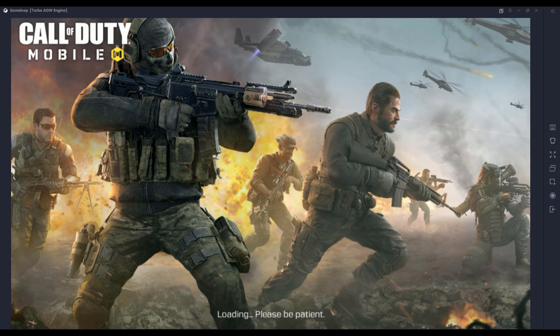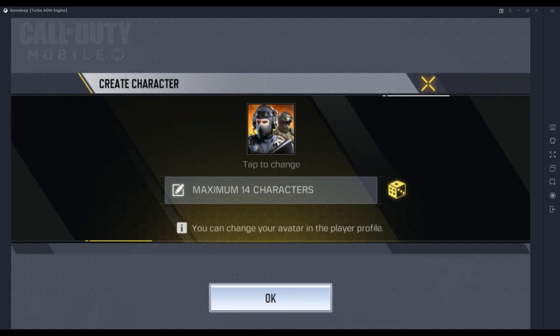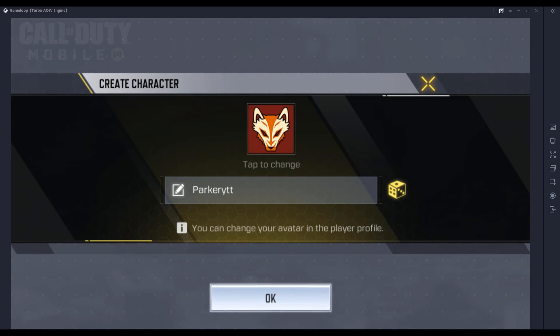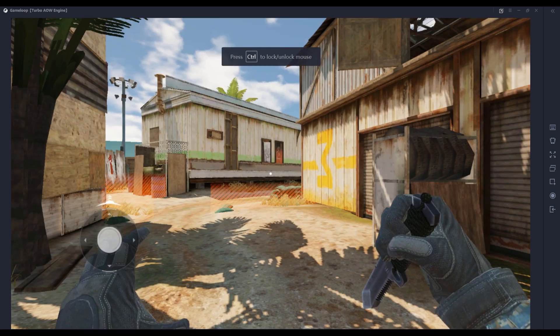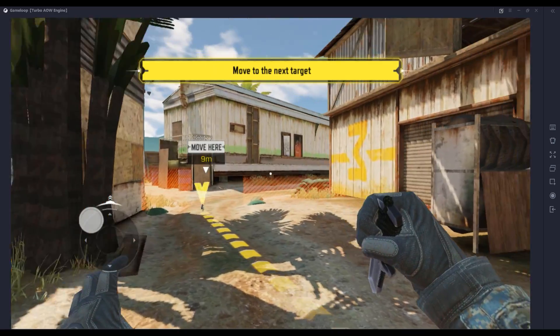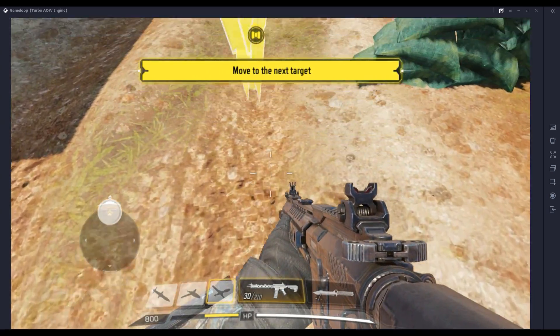The logging-in process should be straightforward. We'll sign in as a guest and use the name Parker YTT, since my gamertag on Call of Duty Mobile is Parker YT. We're probably going to experience the tutorial mode, so we'll go through all the motions. There's no remapping that you have to do — this is pretty much just playing the game. Everything is perfect: F to pick up, move around, and everything responds right away.